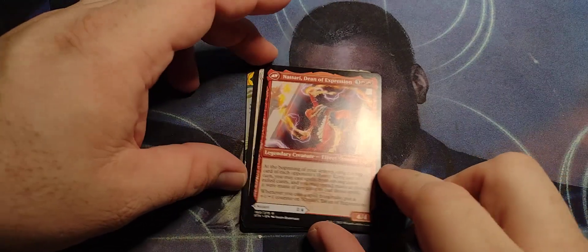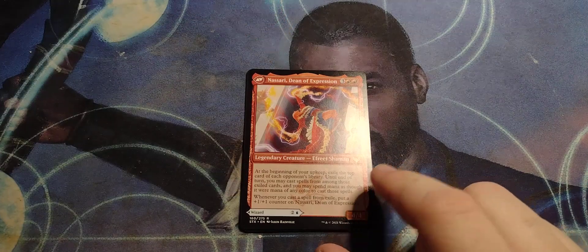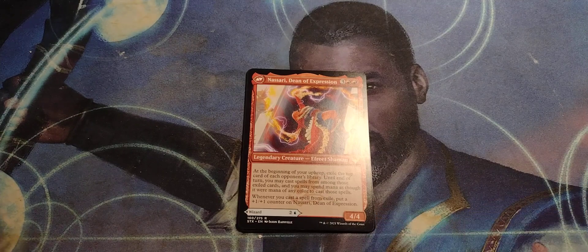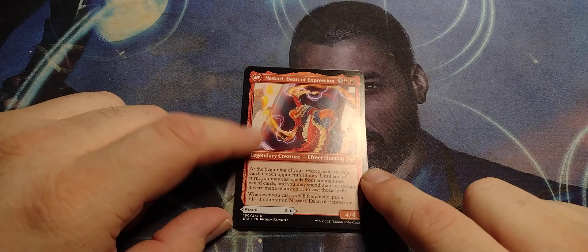And on the flip side — Nessari, Dean of Expression. Three red-red, Legendary Effort Shaman, four-four. At the beginning of your upkeep, exile the top card of each opponent's library. Until end of turn, you may cast spells from among those exiled cards, and you may spend mana as though it were mana of any color to cast those spells. That would be good in multiplayer. Whenever you cast a spell from exile, put a one-plus-one counter on Nessari, Dean of Expression. That's even better. That is a perfect Commander card right there.